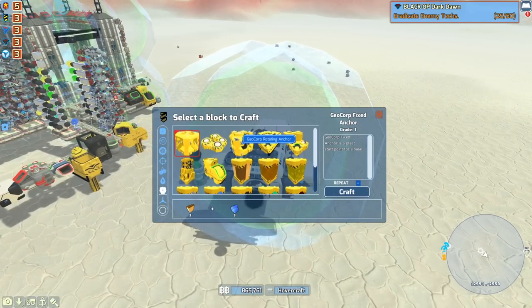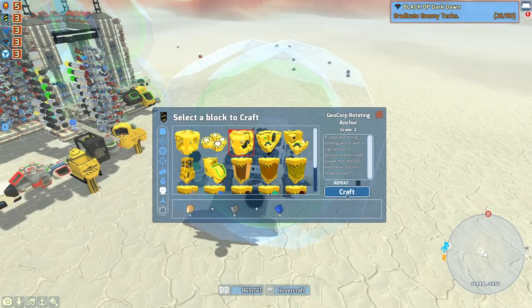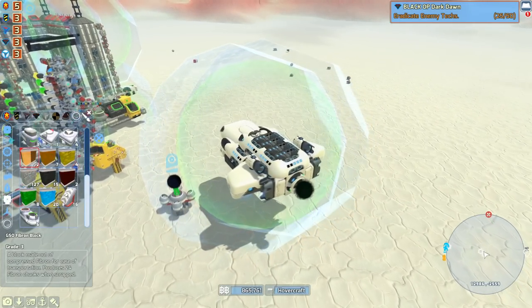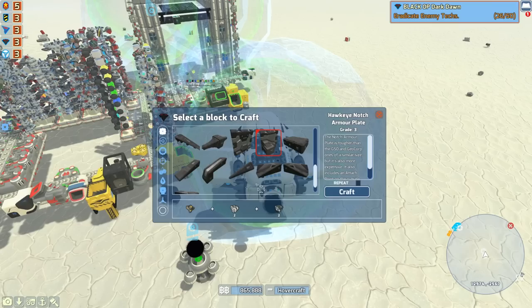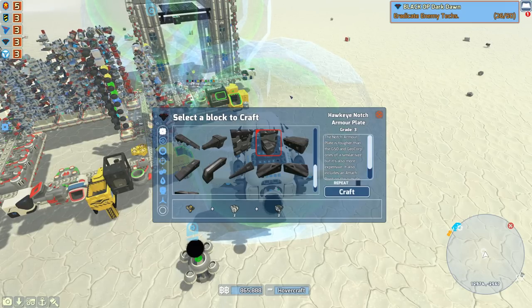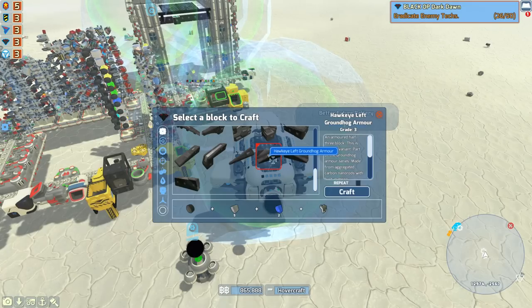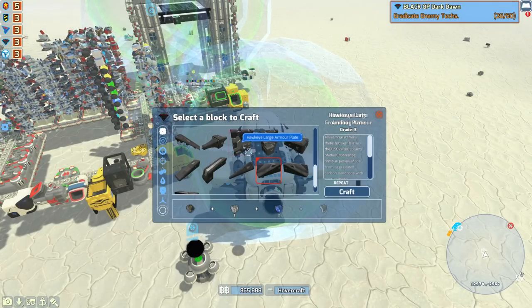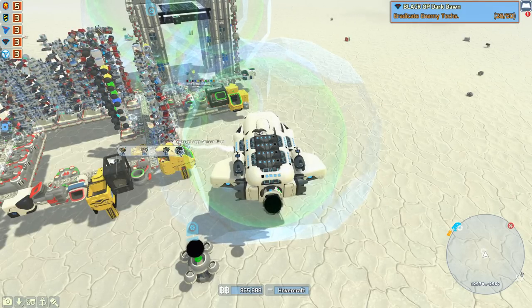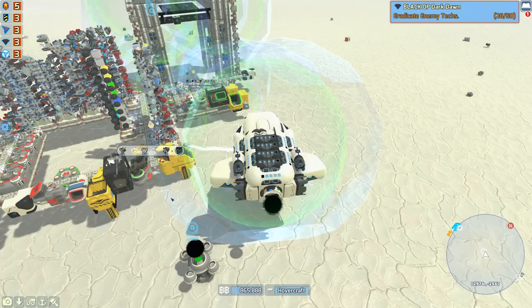I'm thinking probably Geocorp for the main body and then Hawkeye for all of the armored sections. I think that would look really, really nice, especially with loads of bumpers around the edge. Just in case, we're going to be making the anchors from everything possible — so anchors from GSO, from Geocorp, and from Hawkeye. We should definitely have all the items we need, although not straight away. We can always just scrap stuff. I really wish you could mirror this armor plate, because I really love this one. The notch armor plate looks amazing, but you can't mirror it perfectly, so can't really use that. We're definitely going to use loads of the armor plate, and thankfully this uses components, which we have loads of. So let's make 20 of that, make sure we have enough bumpers, then go back and figure out what we need from there.